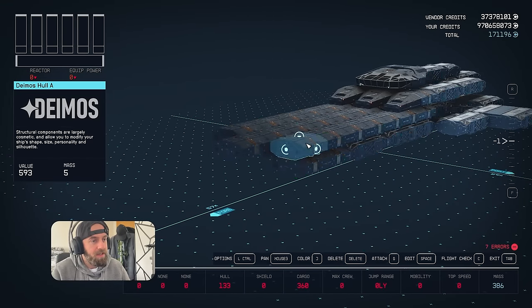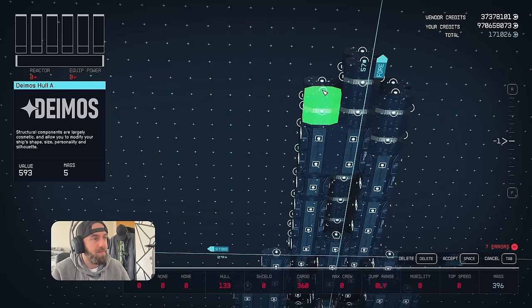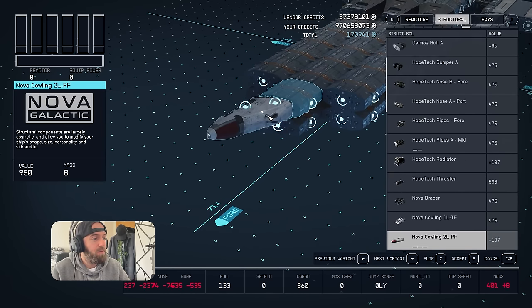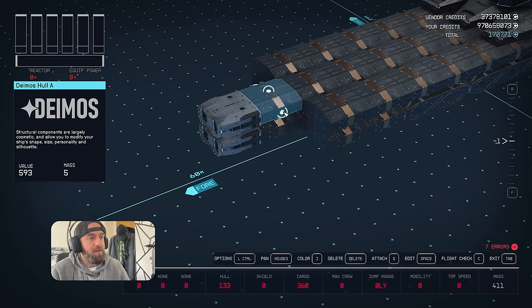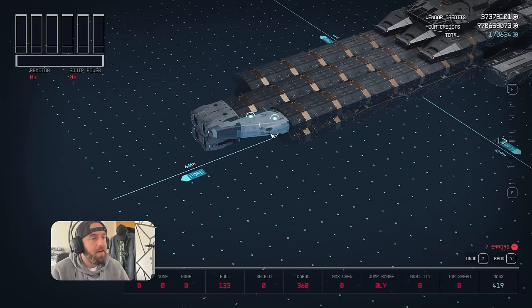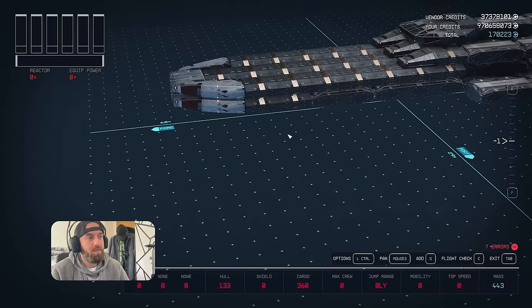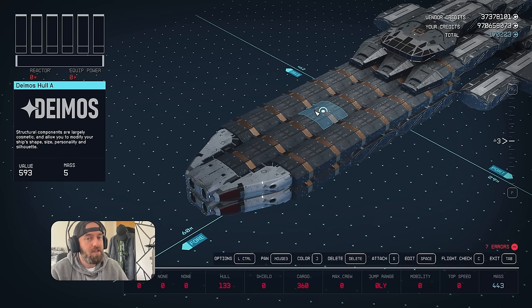Come to the front end and extend all of these Deimos holes because we're going to be building here. Now that we've got two layers there, we're going to put a Stroud braking engine right here, then next to that two Nova cowlings - and we're going to do that either side. Next we're going to be adding Deimos spines to start adding some shape to this ship.